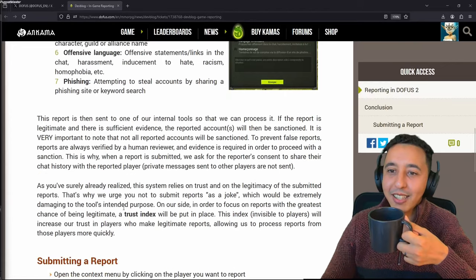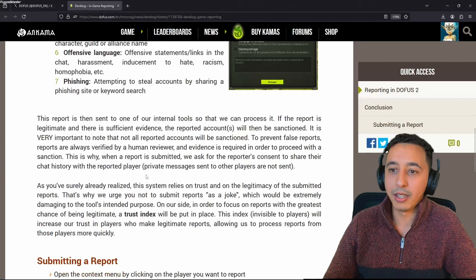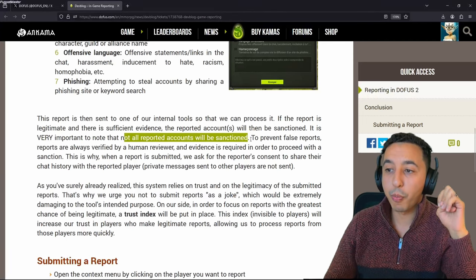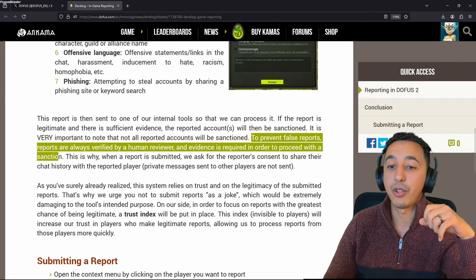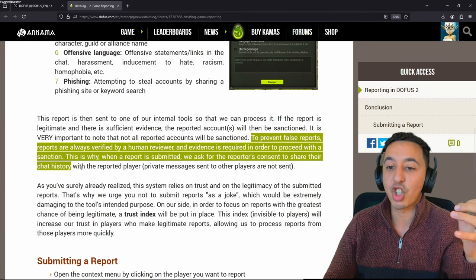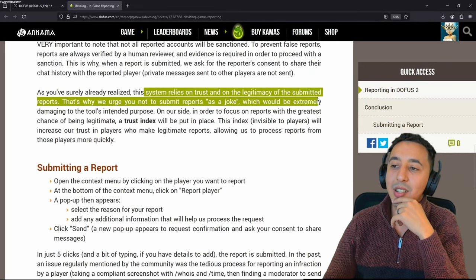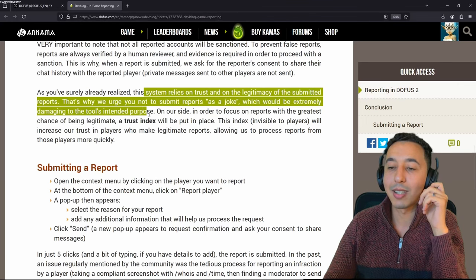This report is sent to one of our internal tools so that we can process it. If the report is legitimate and there is sufficient evidence, the reported account will be sanctioned. It is very important to note that not all reported accounts will be sanctioned. To prevent false reports, reports are always verified by a human reviewer and evidence is required in order to proceed with the sanction. This is why when one of the reports is submitted, we ask the reporter's consent to share the chat history. This system relies on trust and on the legitimacy of the submitted report - that's why we urge you not to submit reports as a joke, which would be extremely damaging to the tool's intended purpose.